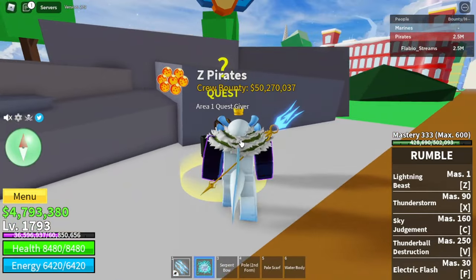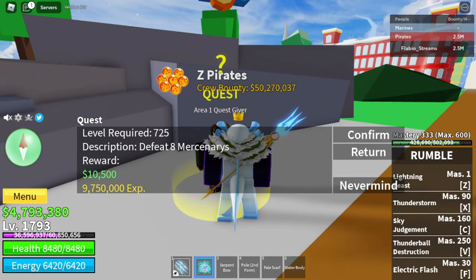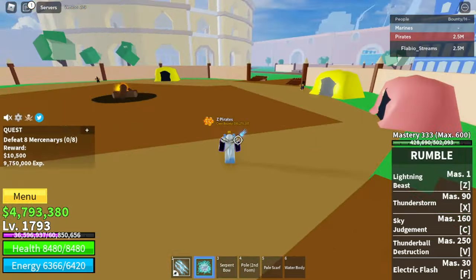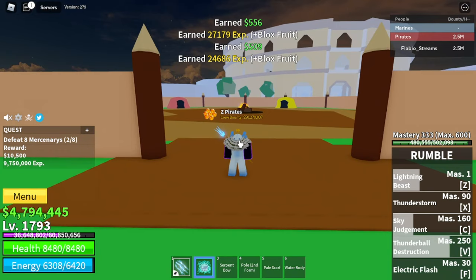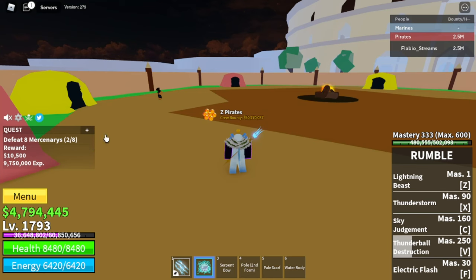First, go to the area one quest giver and do mercenary quests. The level requirement for the quest is 725. However, if you have a Lugia fruit, I recommend being level 741 so you don't take damage from them. Do this quest until you're level 793. Mercenaries are all grouped up and closer together, so you can finish the quest faster for the XP and money.